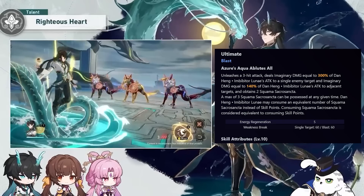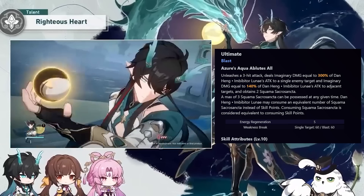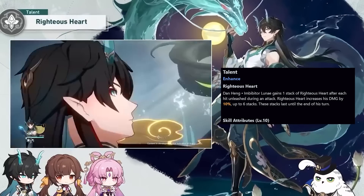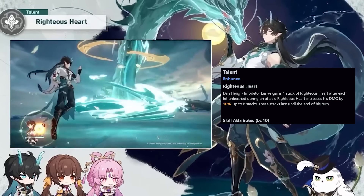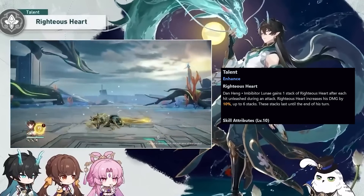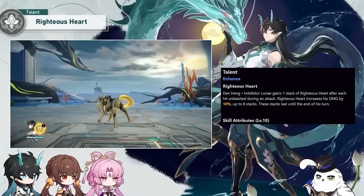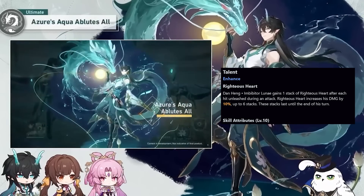Each Squama stack is considered to be a skill point that can only be used by IL, and he can possess a maximum of 3 of these stacks at one time. From his talent, he gains a stack of Righteous Heart after each hit in an attack — this works for either the basic or the ultimate. Each stack will increase his damage percent for a maximum of 6 stacks, and these stacks persist until the end of his turn.